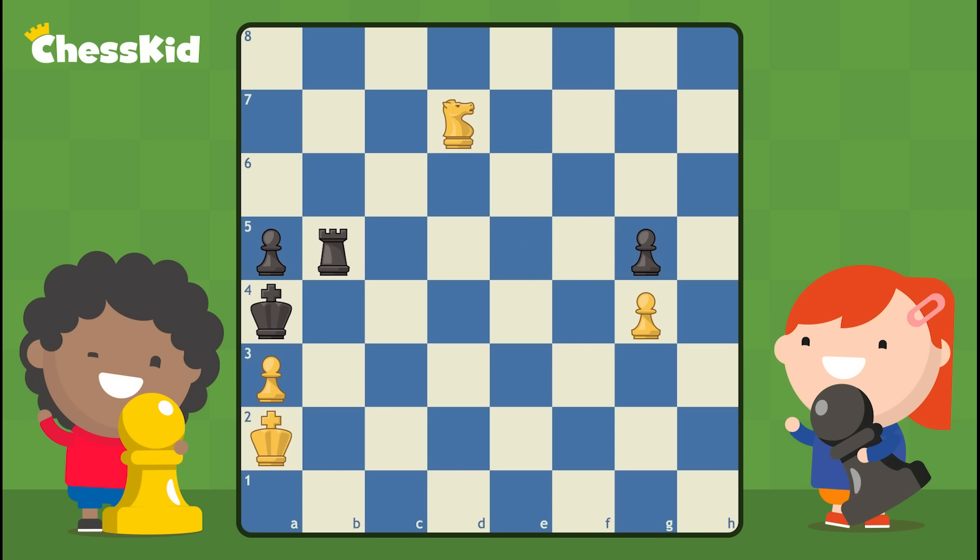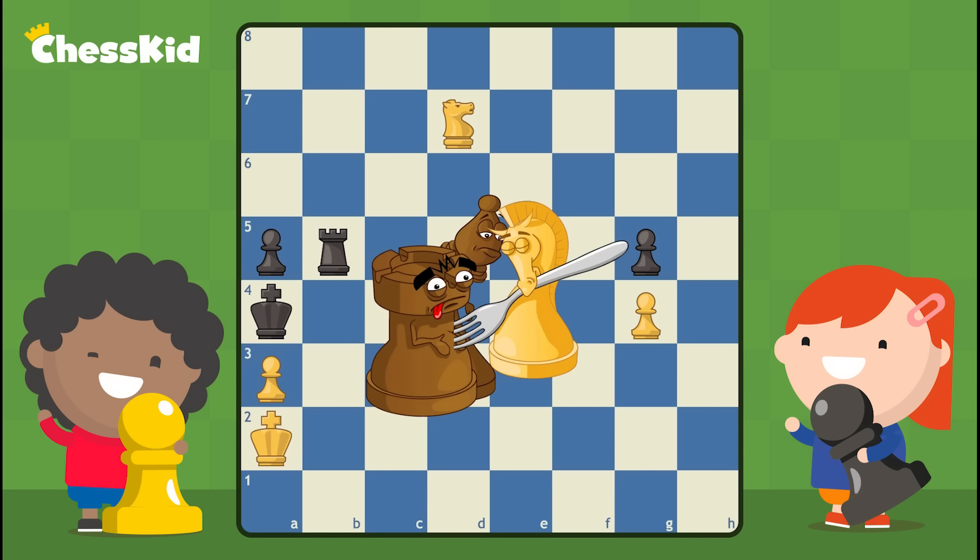Knights are the trickiest pieces to move in chess, and if you can find a way for your knight to aim at two pieces at once, you'll be tricking your opponents and winning material in no time. Just like the fork you eat with — stab two pieces at once and you will never be hungry.